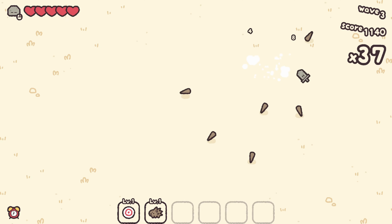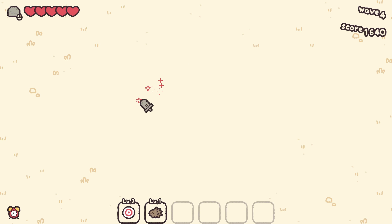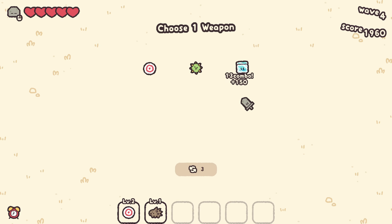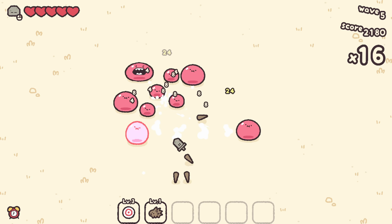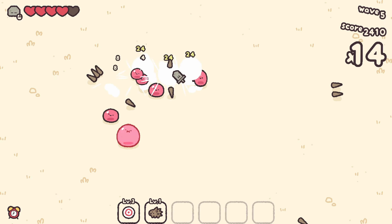Those quills are kind of good, especially with more enemies around. Target is just too good — look at how fast I kill those guys, especially with the alarm clock going off. It just keeps giving me Target every game. Can I get one of those get-out-of-jail-free hearts, please?